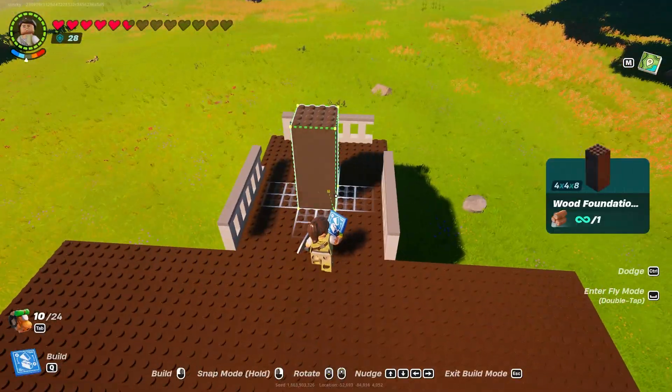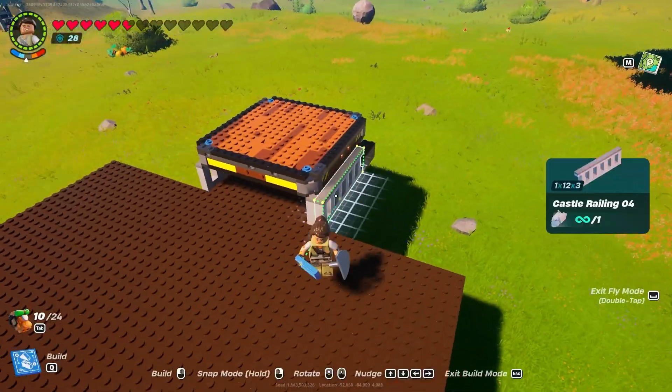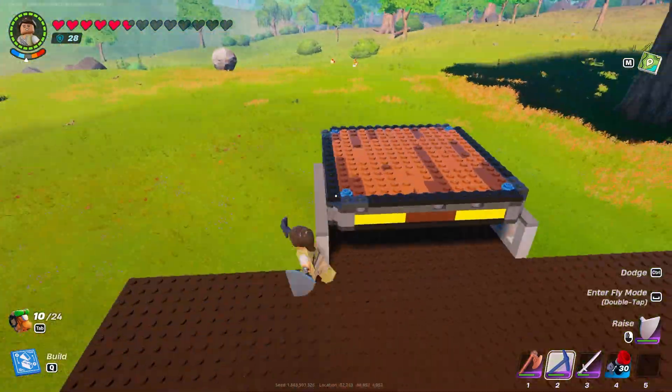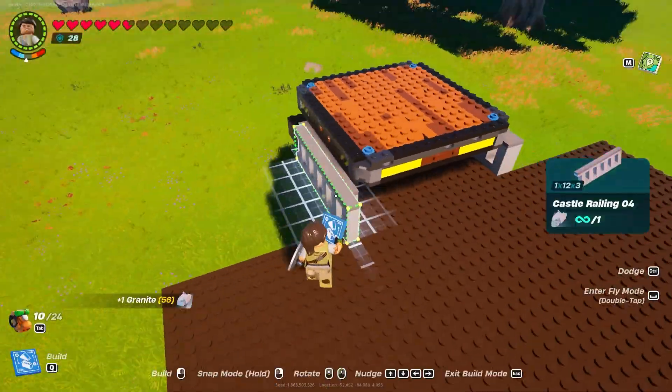In this video we're going to show you how we built a mega aircraft. This took us around 30 minutes so we sped it up. As you can see, we made one tall foundation and then we put pretty much 12 eight-by-eights.